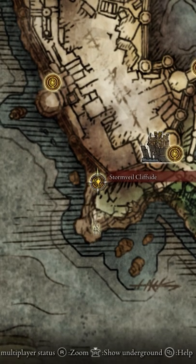Head to Stormville Cliffside and walk up the bridge, then defeat the enemies at the end. Simply walk through and at the back behind the boxes, there will be an enemy. Take it out and you'll find them on his body.